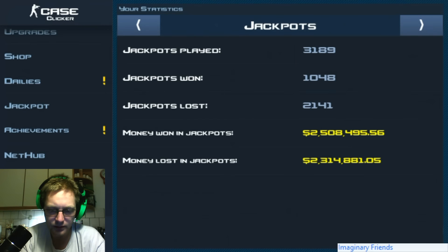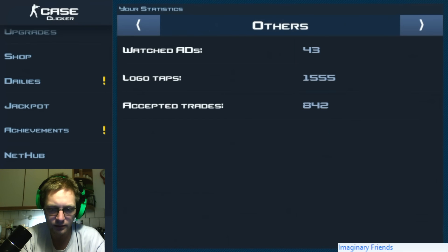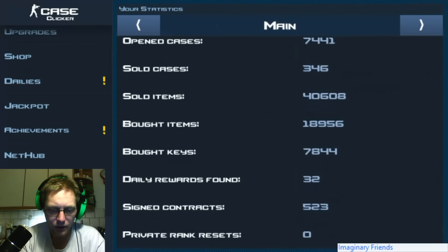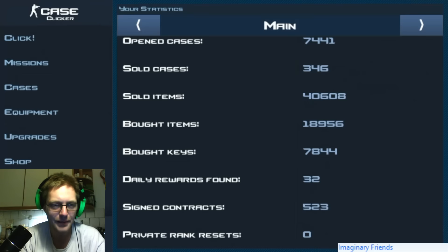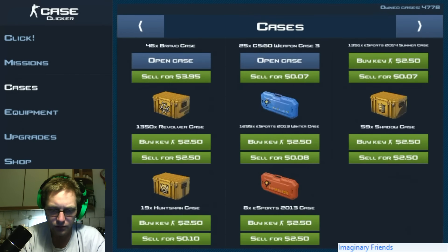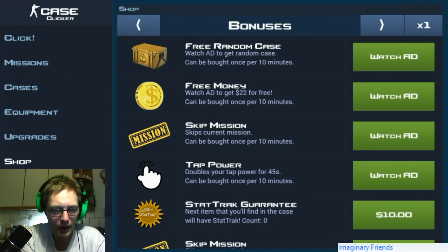New statistics options - not really sure what that is. Jackpots, bets, others, game center - I don't know really. But private rank resets - so that is cool. Perhaps the game is moving towards some kind of actually interesting reset option. That would be really amazing - that would be the thing about Case Clicker that could get me going the most. No new cases, because I would have seen it in the upgrades.